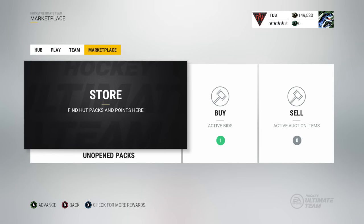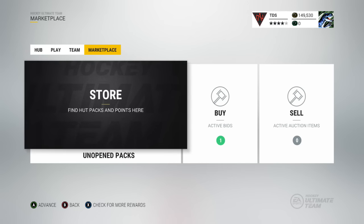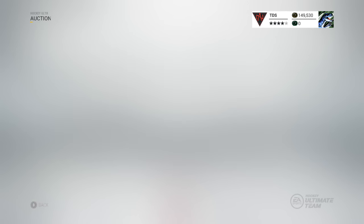The first thing is the auction house. To get to the auction house, you'd go to the marketplace and you can either go to the buy tab or the sell tab. You know what the store and unopened packs mean, so we're not going to go into that.